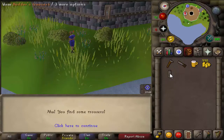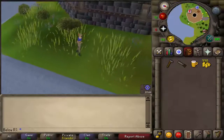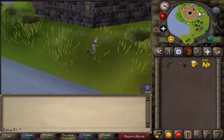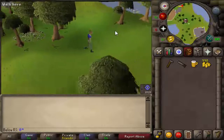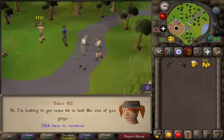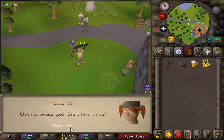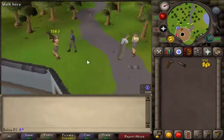We found the trousers — awesome! After that, go to the strong guy who is always lifting a log and counting. Talk to him and go through the options. He should give you a builder's shirt.